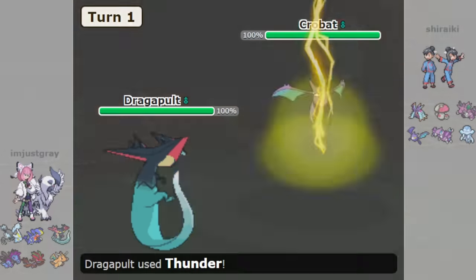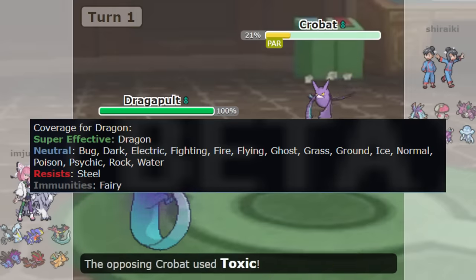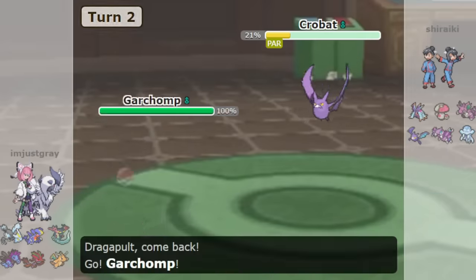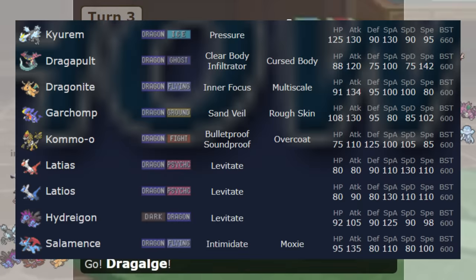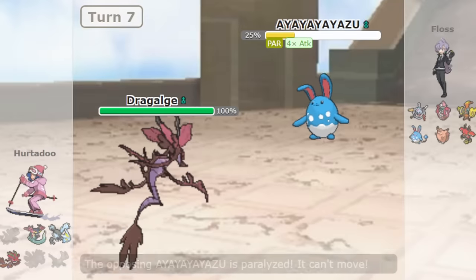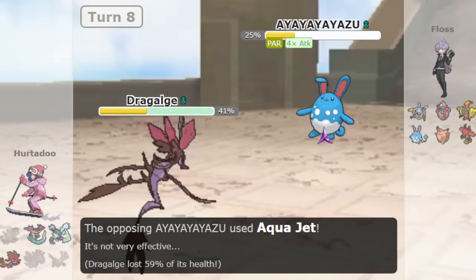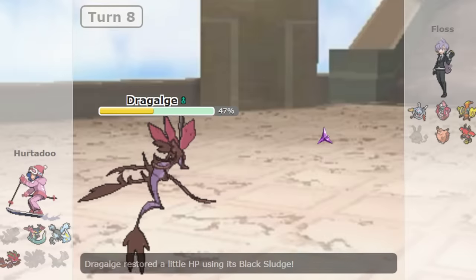Number 4 is Dragon. Dragon is an excellent offensive typing with only two types even resisting or being immune to it. Dragon also has key resistances to several types, and when you add in the fact that many Legendaries and pseudo-Legendaries are Dragons, you have a recipe for success. Dragalge is often a necessity as its Poison type and access to Toxic Spikes make the Fairy matchup playable, but after that it's all about getting as many high-powered Dragon attackers in position as you can.